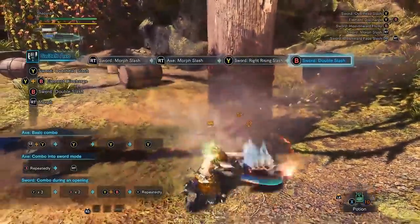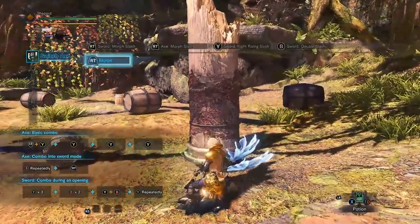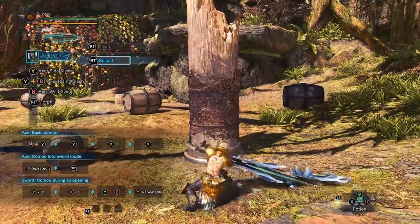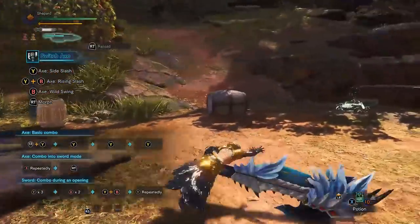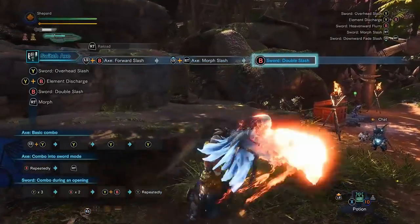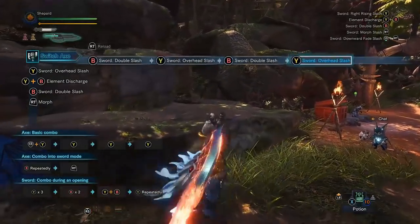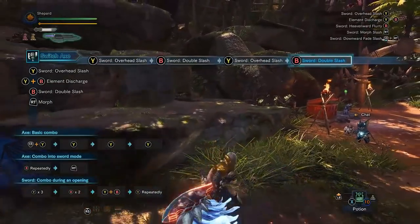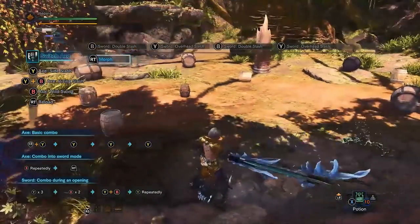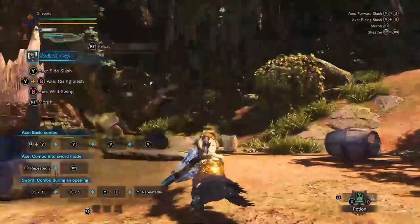Otherwise if you're very low on gauge and the monster's about to roar and you don't feel like you can roll through it, you can do a manual reload when you're in axe mode going to sword mode. This is also even more efficient if you do this off of a ledge. So you saw how long that took before — here's a ledge here, I'm in axe mode — very fast, right? So ledges are your friend.